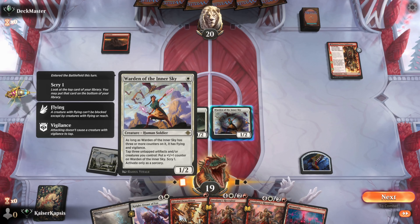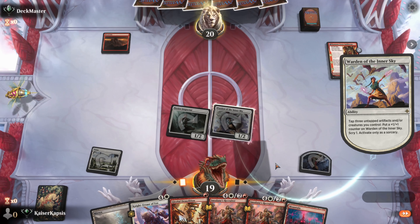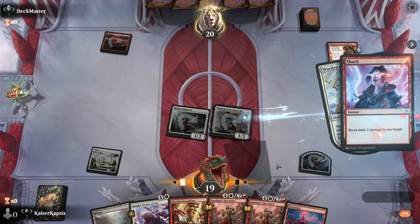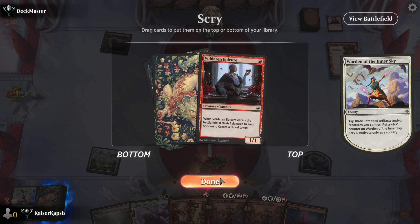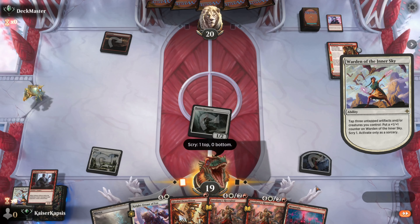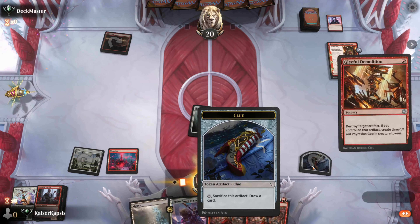What I want to do is use the Warden's ability. Probably the Warden is dead — okay, Shock. Let's demolish my clue. Let's build our army, let's build our battlefield.